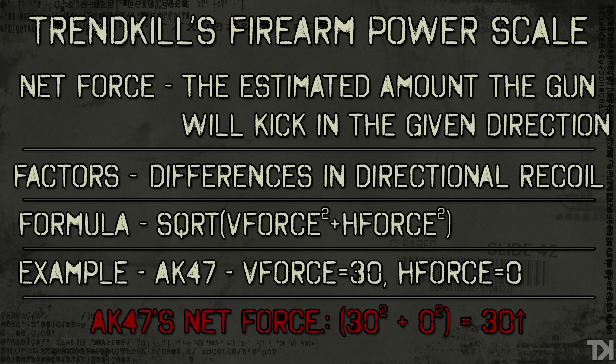As far as recoil is concerned, I want to take some time to go over this because you're going to be looking at two stats you've probably never seen before. One of which is net force — this is just a simple physics calculation. Net force I've defined as the estimated amount a gun's going to kick in a given direction. The problem with this stat is that the gun has a random chance of kicking up, down, left, or right, and the numbers assigned to each direction decide how much it's going to kick that way. So it's not 100% accurate, and was not given a lot of points on the weighting scale. But it at least gives you a very good idea as to which direction the gun is going to kick and by how much.